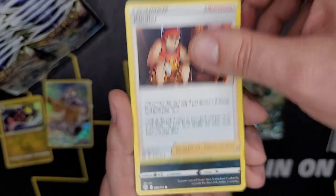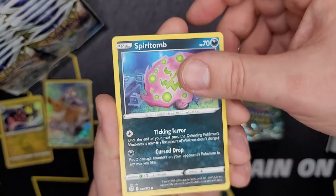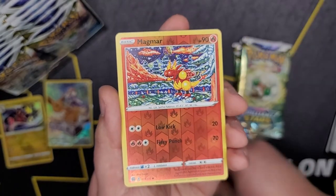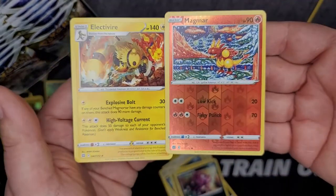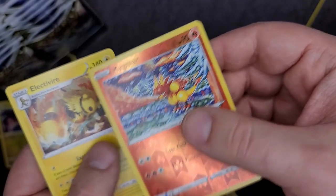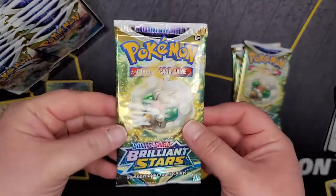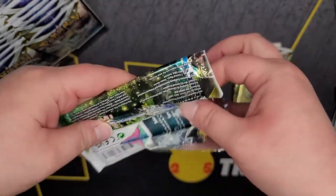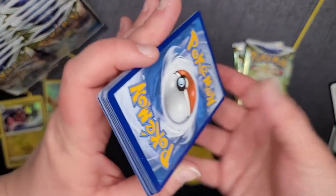They always do a bit of a change — like they switch things up. They didn't put all of the Japanese trainer gallery cards in this set. Yeah, they do mix it up. I mean they didn't put five Charizards in this set, but they didn't put the Charizard Leon character card either. Magmar — I love that card! And Electivire — they go together. Whimsicott so far not really hitting it out of the park.